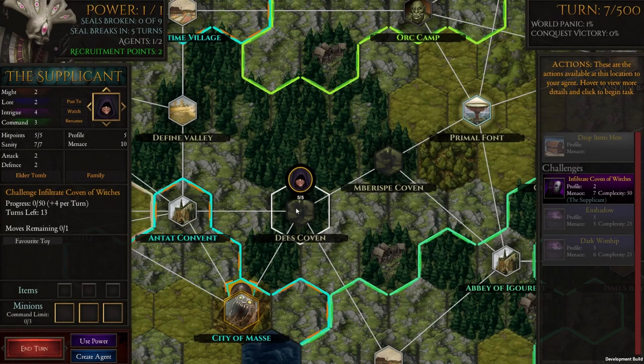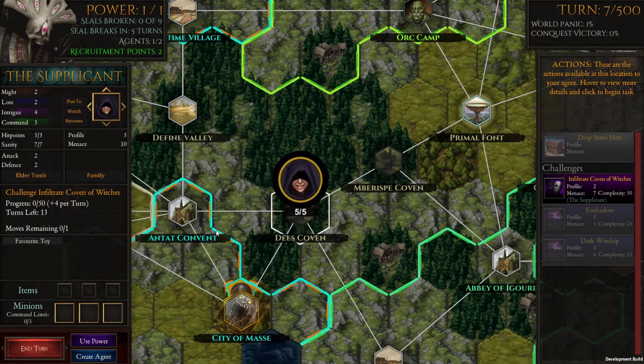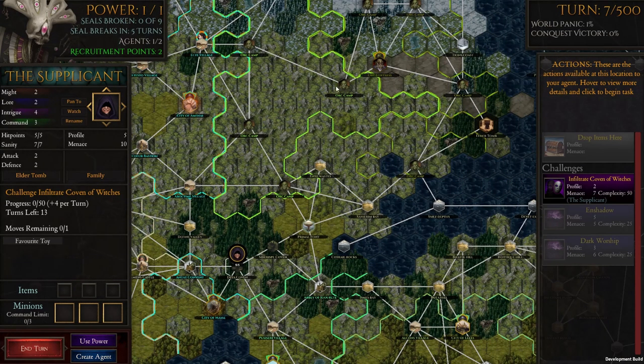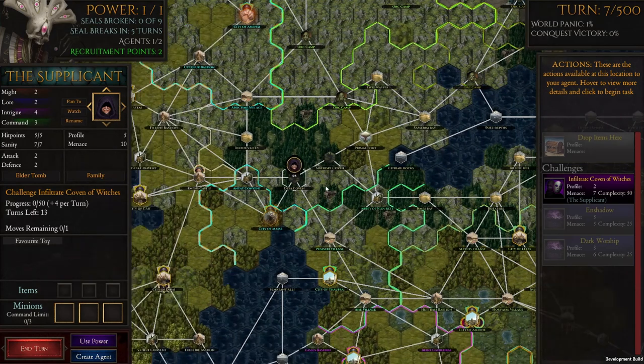It's worth mentioning that on the Supplicant's information panel you can see the current challenge as normal, the family details, but also what you selected as their starting traits and any future traits you pick. Here's Favorite Toy — we know what it does, brings them back if they die. It will actually say 'used' in brackets on the screen if you've used it, so that's good to be aware of. So apart from infiltrating, spreading shadow, and generally being a pest as an all-round agent, we could also have infiltrated the orcs or caused drama there.